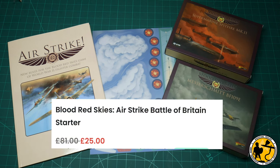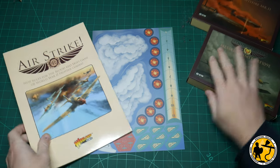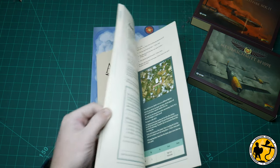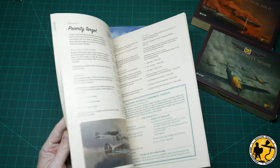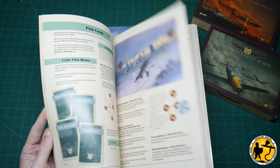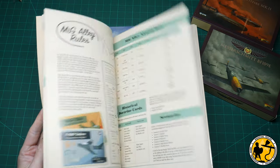I had some vouchers as well, which meant the whole set came to me for, I think, £15 including postage, which I just really couldn't ignore. The Airstrike book is the full rules with a lot of the extra bits they've added, as far as I can tell. You get two sets of six planes and all the cards and things you need to play the game, as you would if you bought a normal starter set.